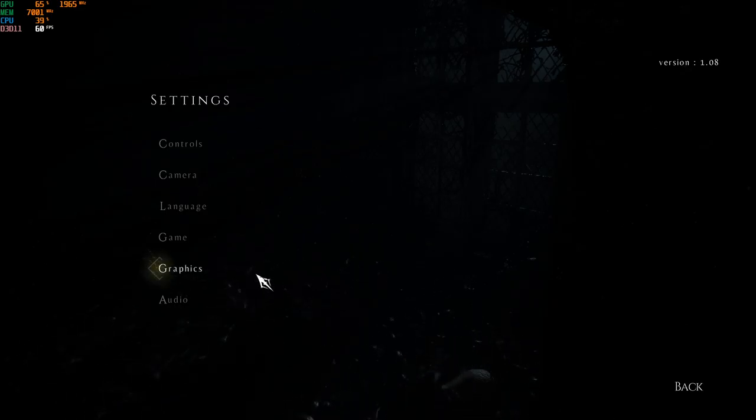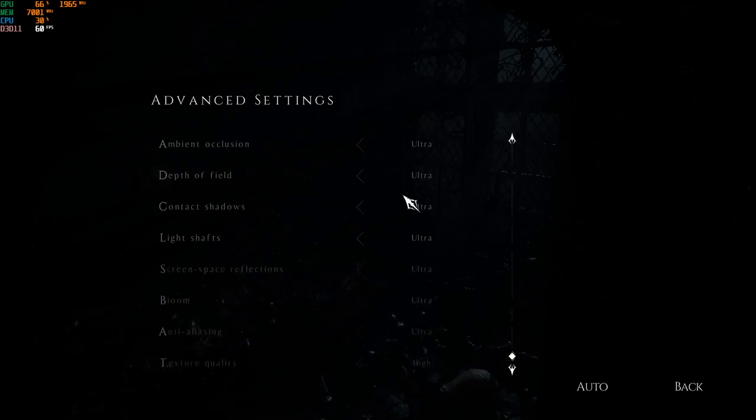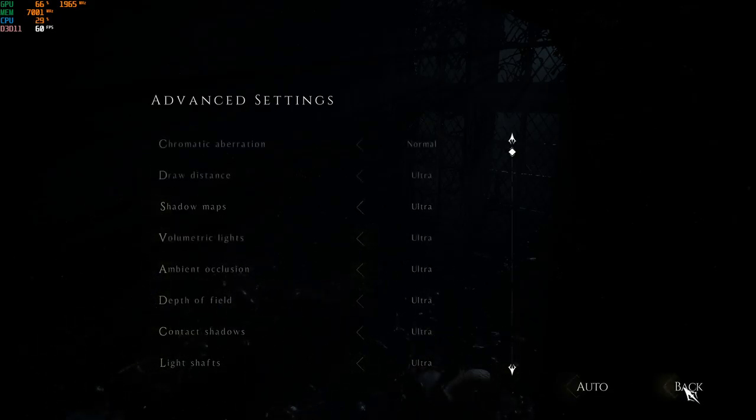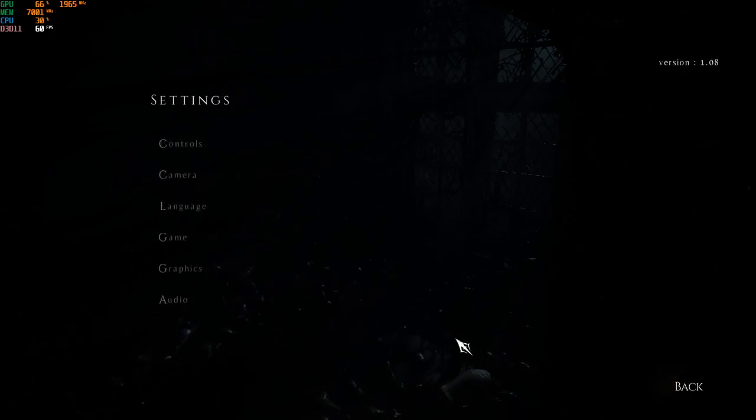Let's jump into the graphics and settings first. I run everything at the highest graphics possible, and generally most of the time it runs at 60 frames per second. You just saw a situation where there was a dip in the frames per second — it happens every so often. I'm not exactly sure why it happens, and looking online I did not find anything that would really help with that.